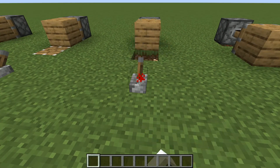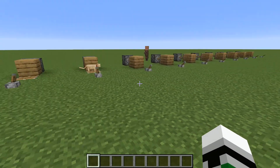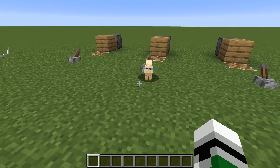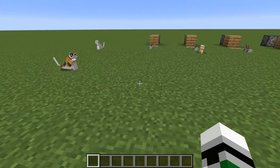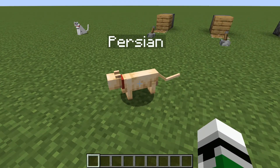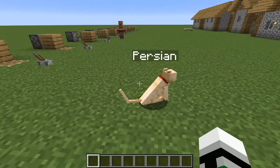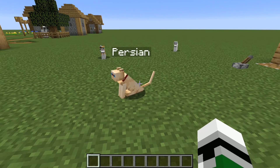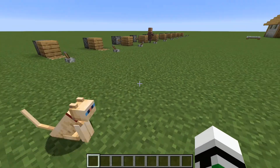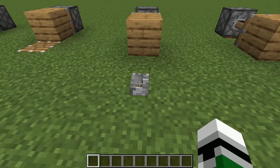Next up, Persian cat. I believe these are like the hairless cats. They sure look like it - blue eyes and a pink nose, and I'm pretty sure these are the ones that don't have any fur. It kind of just looks like bare cat skin. In my opinion, these kind of cats are quite ugly IRL, but in here it's not too bad. This guy is really interested in the cats, apparently.